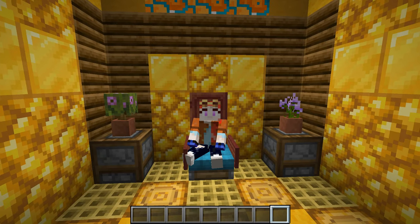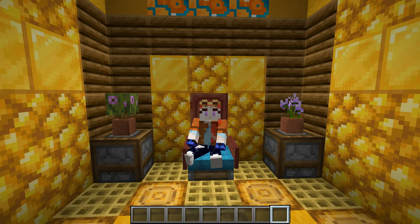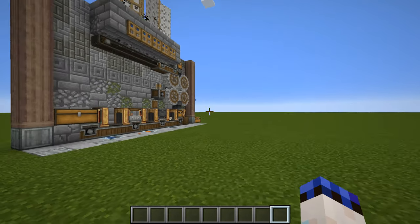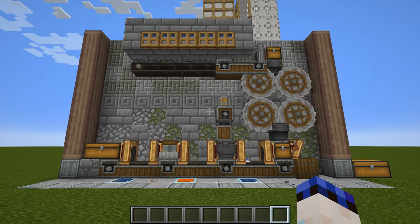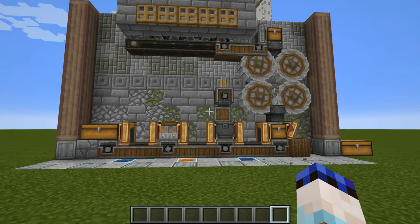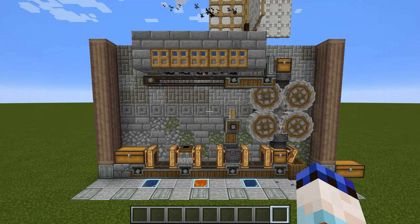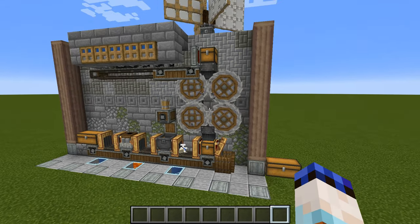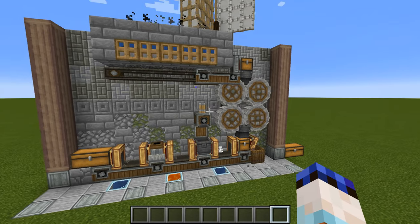Hello everyone and welcome back to another video from the Minecraft Create Mod, where we are going to be doing the seemingly impossible. We are going to be turning cobblestone into gold. By that, I do of course mean we're going to be making a farm — this farm right here, which is less complicated than it looks, and I've obviously designed it to fit up against a factory wall.